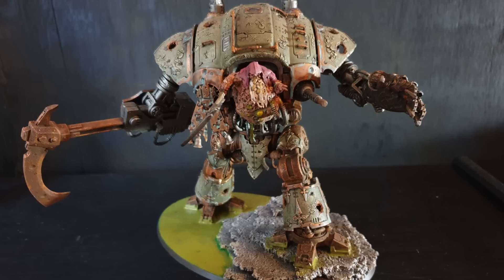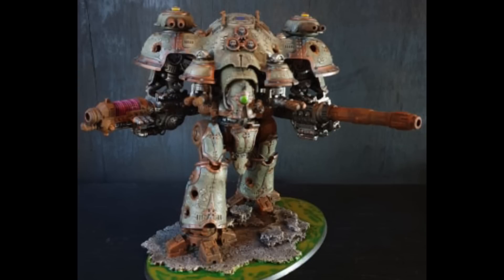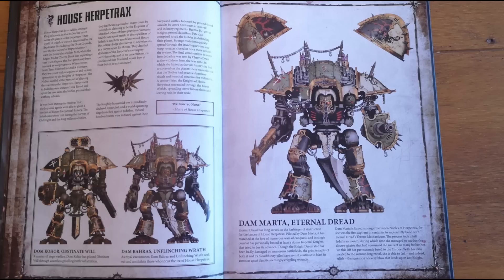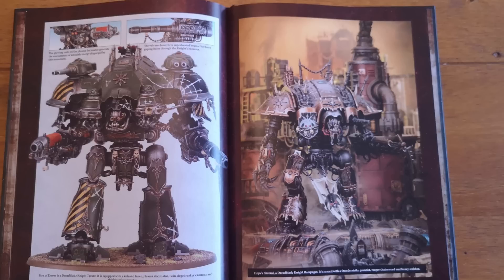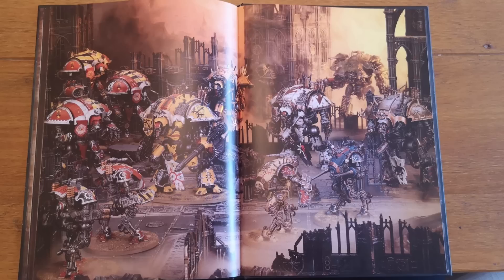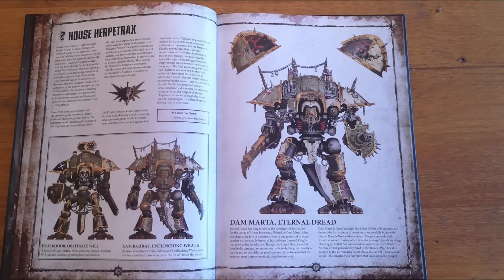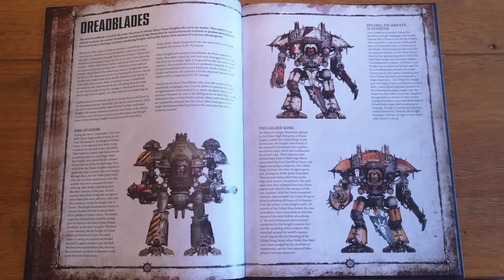The Despoiler now has a specific entry called Engine of Destruction. If the model is equipped with one reaper chainsword and one thunderstrike gauntlet, add one to its attack characteristic and improve its weapon skill by one — making it the equivalent of the Knight Gallant. Run that with the Ironclast household ambition for an extra attack on the charge, and suddenly that's six attacks at minus three with titanic feet. That's very, very good.